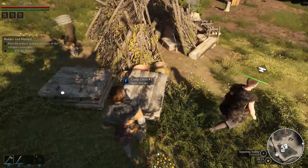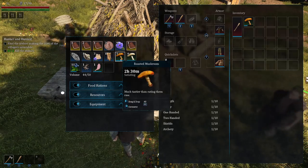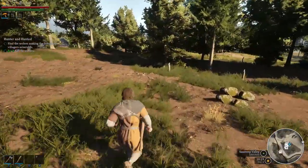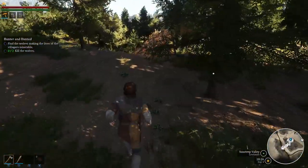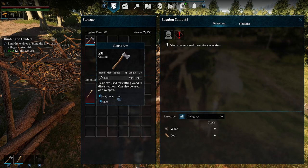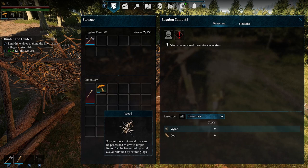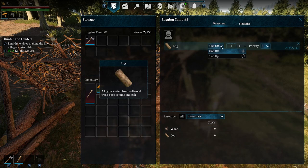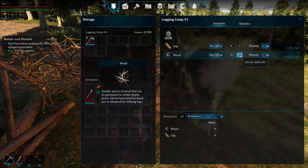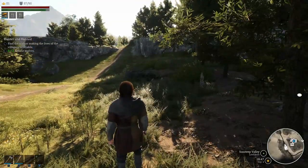He seems to cook stuff — he seems to do it all! All right, so I just need to designate some area for him to cut. Let's have a look at the logging camp — equipment's in there. Select a resource and add orders for your workers. Resources: wood — get like six logs and twenty wood. See how you go with that mate. So what am I doing now? I am killing wolves. We can either help the village get their wolves or just go kill two down here — let's just get it done.